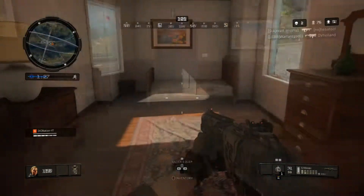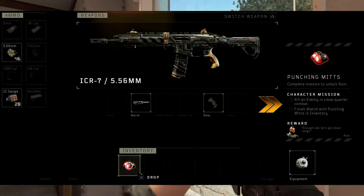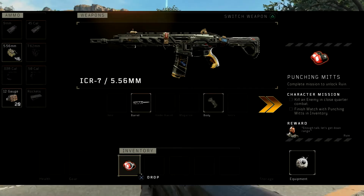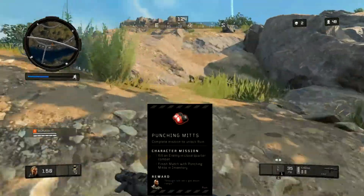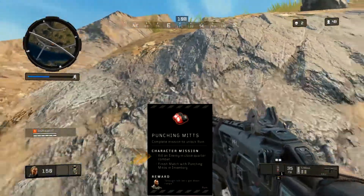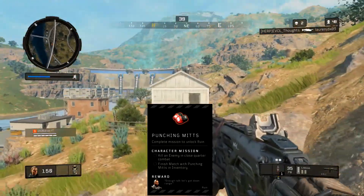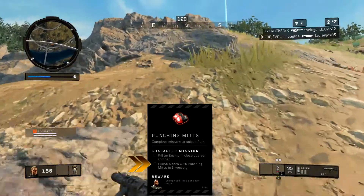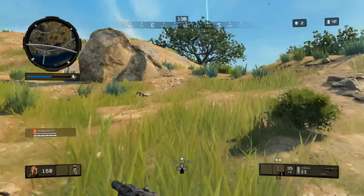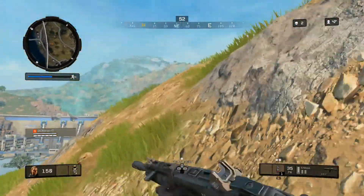Now that I have the punching mitts in hand, if you bring up your inventory, you'll see on the right-hand side it says Punching Mitts, and it tells you the character missions you have to do to unlock Ruin. First, you have to kill an enemy in close-quarter combat — that's the first thing to take care of, and it's not exactly the easiest. The second thing you have to do is just finish the match with them in your inventory. So that's pretty simple. Once you get them, don't let go of them. It doesn't matter if you win or place 30th — don't let go of them.